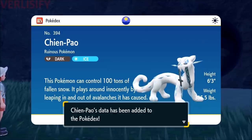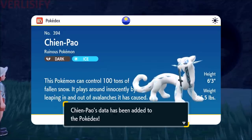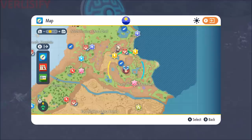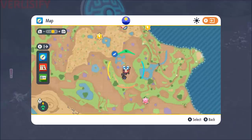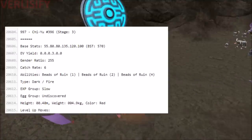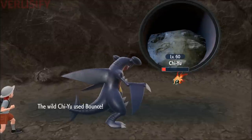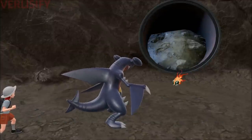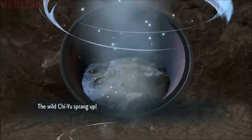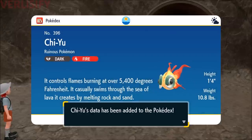This Pokemon can control a hundred tons of fallen snow and plays around innocently by leaping in and out of avalanches — how adorable! In this cave you can find Chi-Yu, a frail dark/fire goldfish. Interesting. Also, that Ruination attack always does half of the Pokemon's current health, which is why it looked so spooky initially.